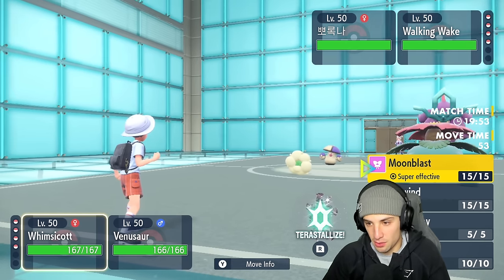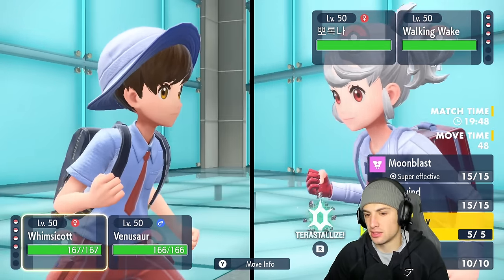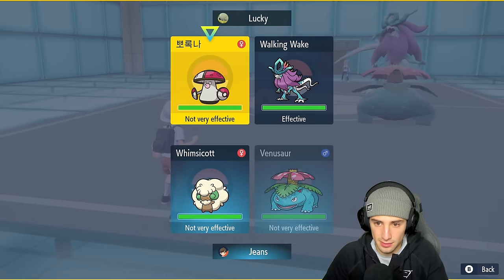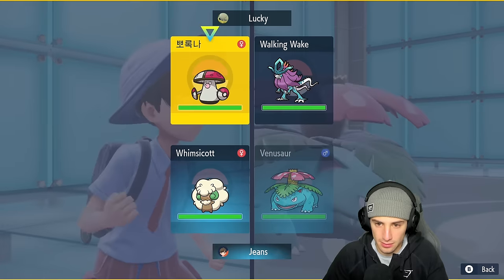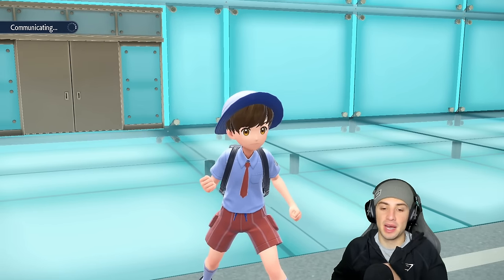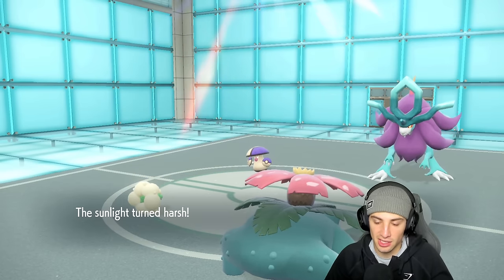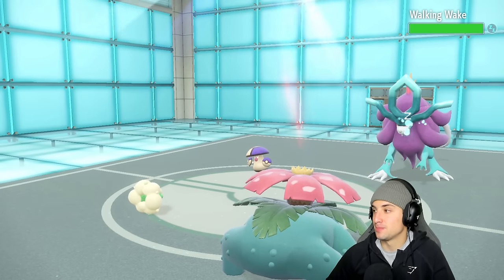They're leading Amoonguss alongside Venusaur — so they can't put me to sleep since I have two Grass types on the field. I could go Sunny Day or just try to put something to sleep. I'm thinking Sleep Powder into Walking Wake — I really doubt they go for Rage Powder there. So we set the lovely sun, Venusaur now doubles in speed, and we say goodnight to their Walking Wake with the Wide Lens ensuring we don't miss.